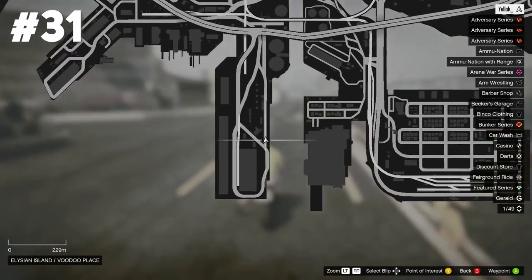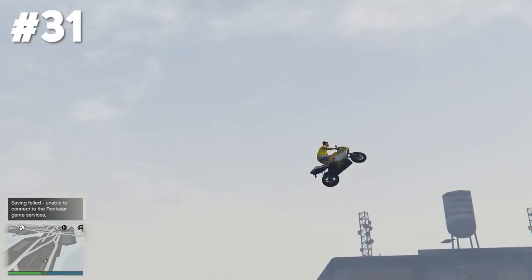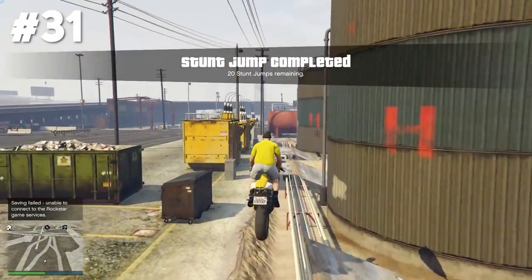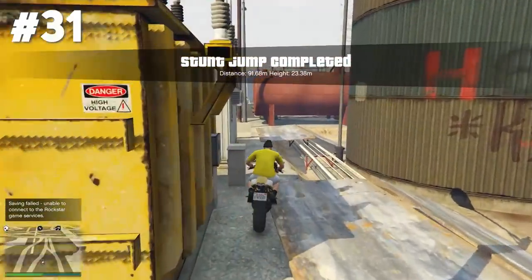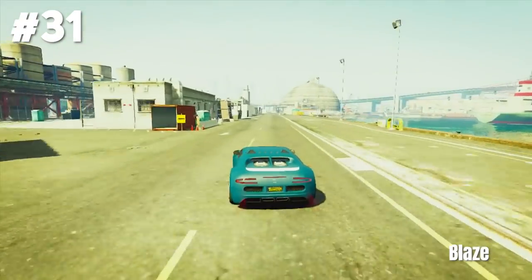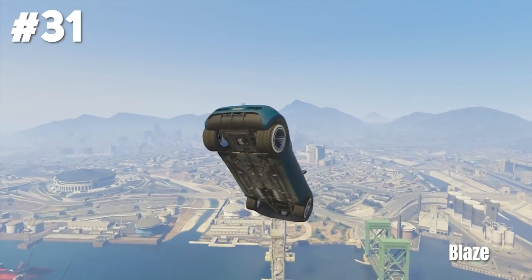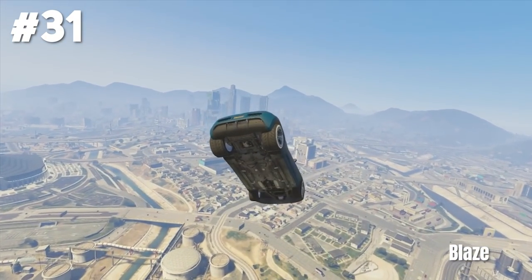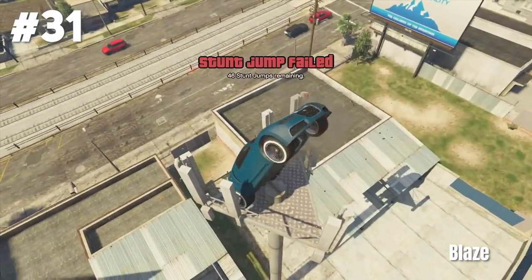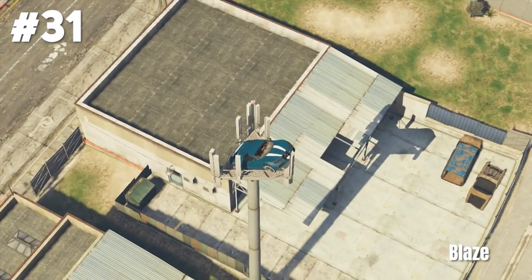Even more ramps at Elysian Island, and stunt jump number 31 also uses a ramp. This one definitely isn't easy because there are so many objects you can hit — you just gotta be lucky once and that's it. Those ramps are perfect for huge glides with the Adder car, and Blaze is showing us one of those crazy stunts again. He's getting a huge glide and in the end lands a precision stunt on top of this triangle precision — whatever that is.